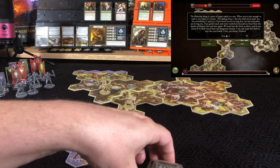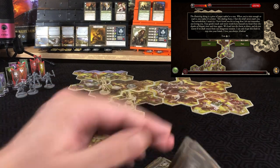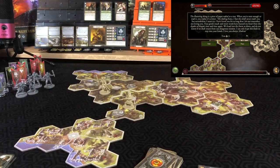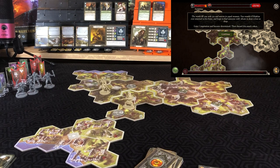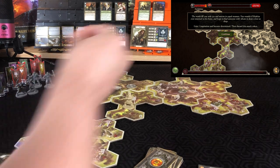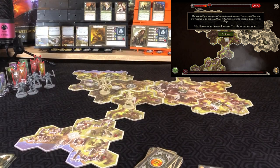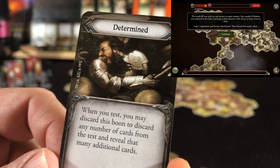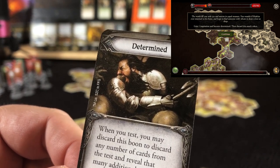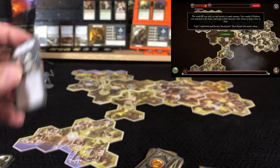Testing spirit, needing two successes. We got three because of spirit — passing the test. 'Words fill you with joy and sorrow in equal measure. You wonder if Matthias ever returned to Esme and hoped to find someone with whom to share love so deep. Gain an inspiration and become determined. Then discard the token.' Determined: when you test, you may discard the condition to discard any number of cards from the test and reveal that many additional cards. Hopefully I'll remember I have it.